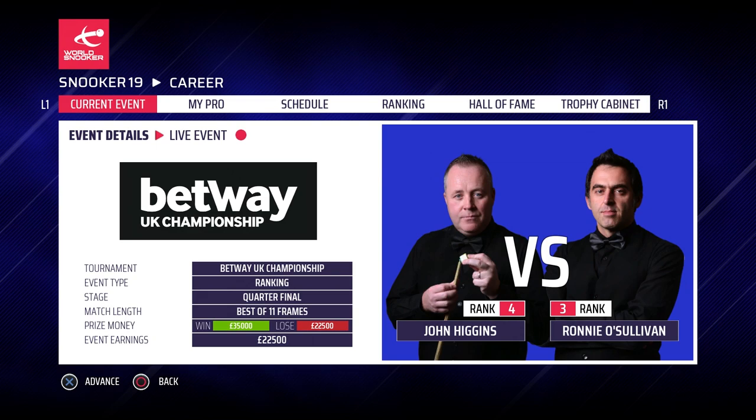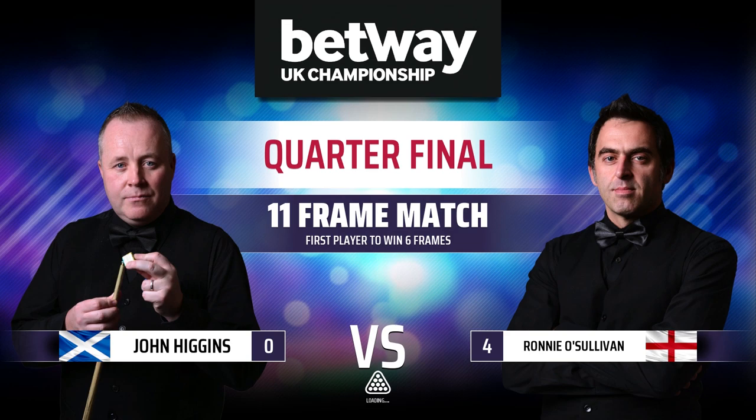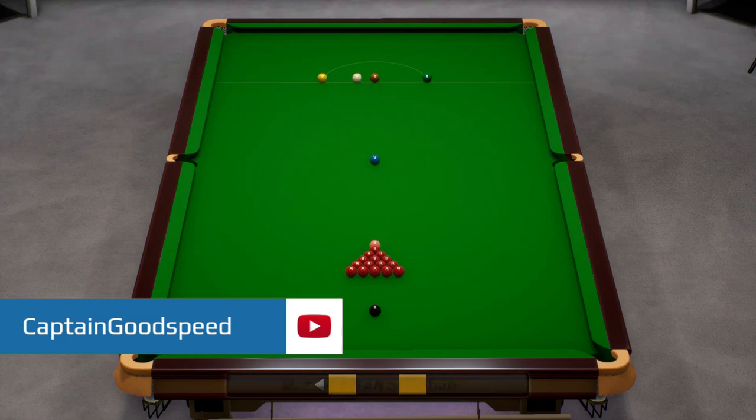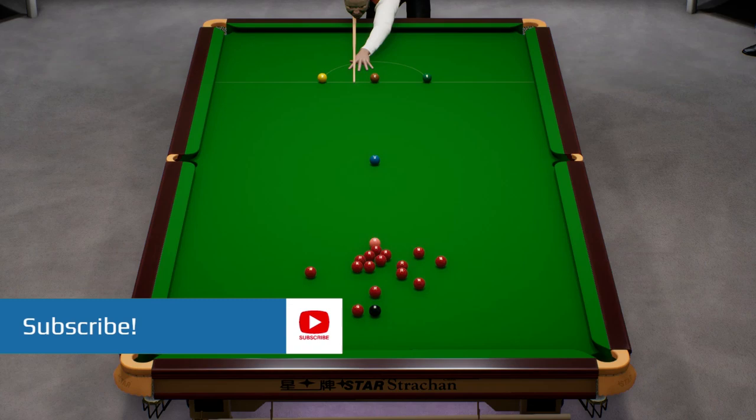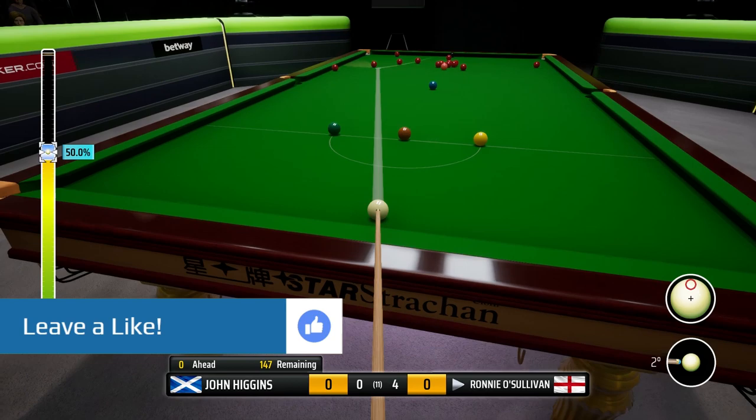Hey guys, welcome back to some more Snooker 19 and part 48 of season 3 of our Ronnie O'Sullivan career mode. Today we take on John Higgins in the quarterfinal of the UK Championship. We are currently an amazing 4-0 up on the Wizard of Wishaw who, let's be honest, in the last episode wasn't at his best. We've just taken advantage of that and we're only two frames away from the semi-finals. John Higgins desperately needs something to happen and he's gone with quite an attacking break-off after the mid-session interval.